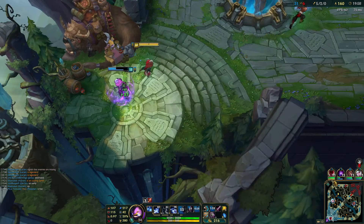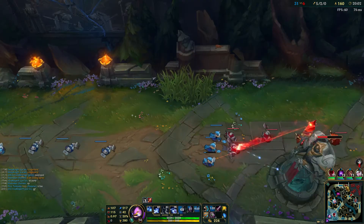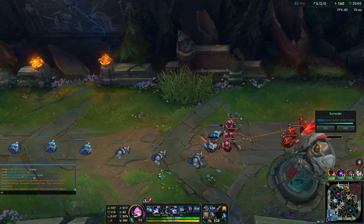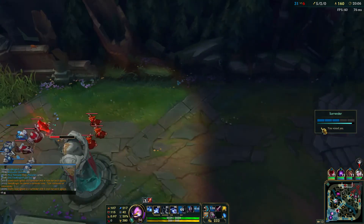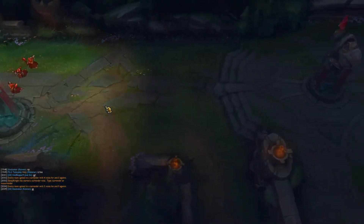We're just going to go for Rabadon's — or actually we can go for Rylai's next, that sounds really fun. GG. We're just going to go ahead and say yes to the surrender — and they just surrendered too fast.